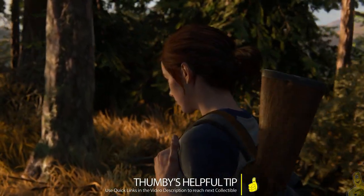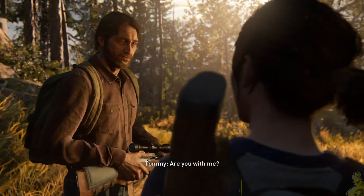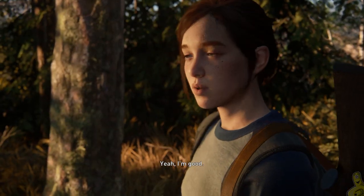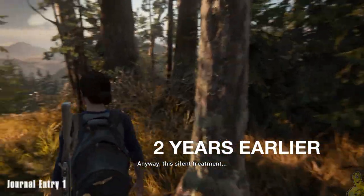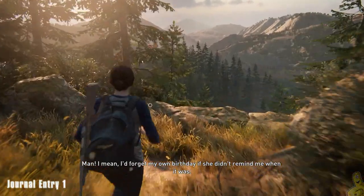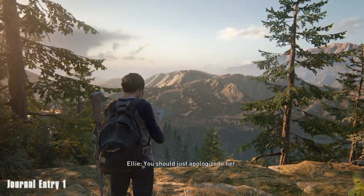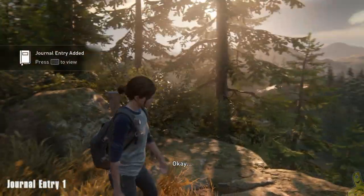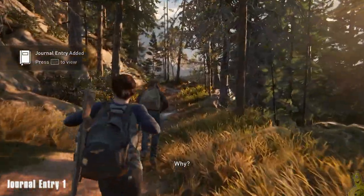We made it back to the old theater with our buddy Jesse and reunited Dina and Jesse. We're going to find ourselves in a flashback here. Thumbie did give us a quick reminder — we do have quick links down below in the video description if you're in a hurry. But the first collectible is already here: it's journal entry one. As soon as you gain control of Ellie, head over to the far right side where we look down over this amazing cliffside, take a quick note, and make that journal entry.